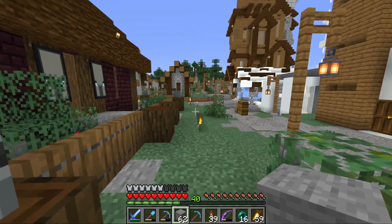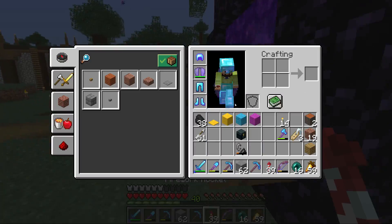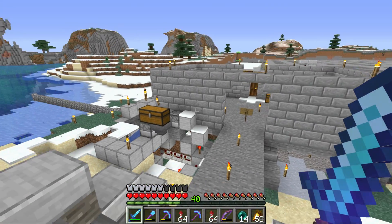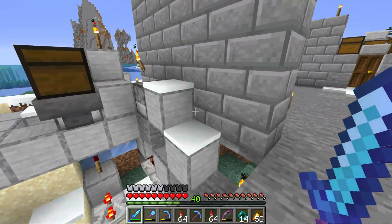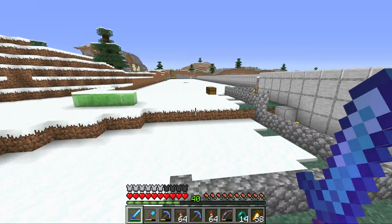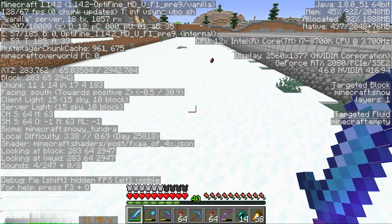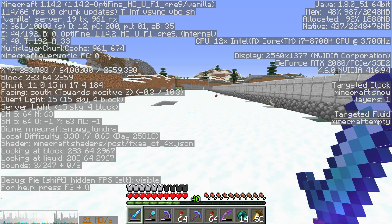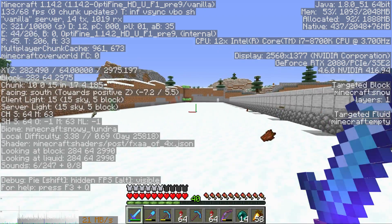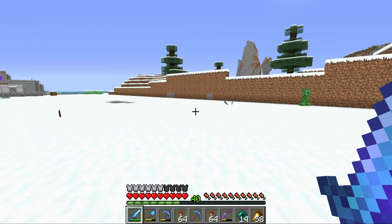For now, we're actually going to leave Hermitville for this episode. I am heading out to a very, very distant location. I've made my way to the ice farm, but this is nowhere near as distant as I'm thinking. Looking at F3, I'm going to have to travel south about 7,000 to 7,500 blocks and then west about 2,000 blocks to reach my final destination.